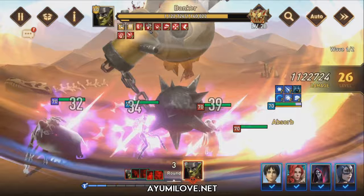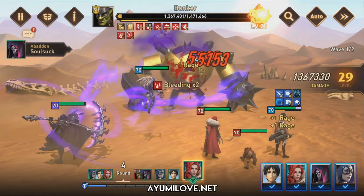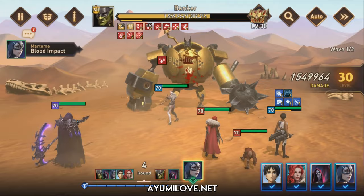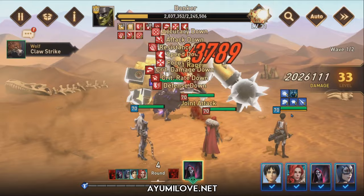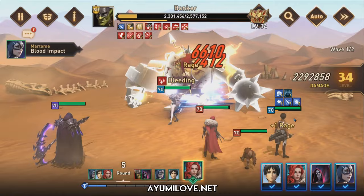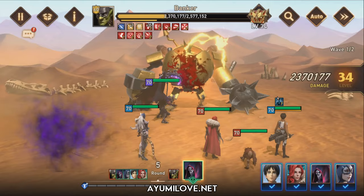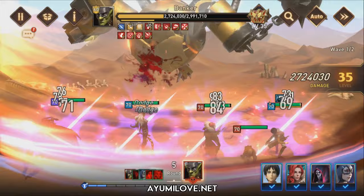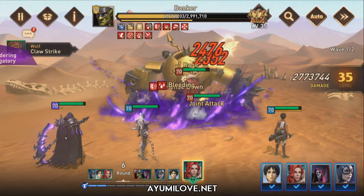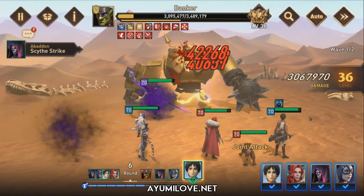When there's a lot of debuff on the enemies, Abaddon's ultimate ability can do massive damage to the guild boss — around 30k per hit, so four hits is around 120,000 per round from Abaddon alone. As usual, Scarlet will always apply one debuff which triggers Arian's ability to trigger his ultimate, and everyone will be able to joint attack. With fast heals, Arian's ultimate goes two turns per round, applying even more bleed on the enemies.